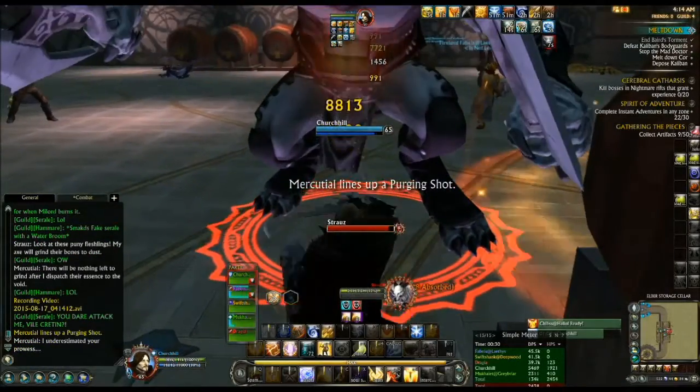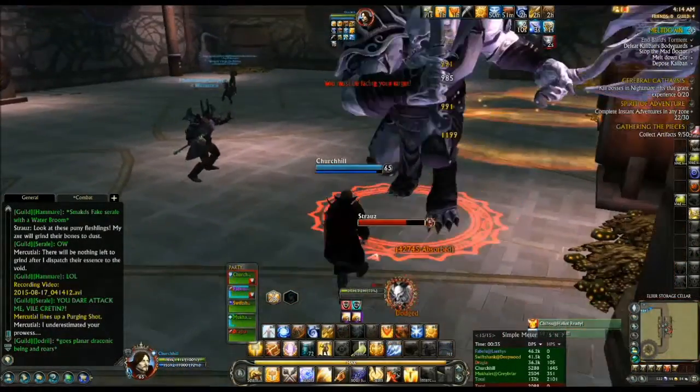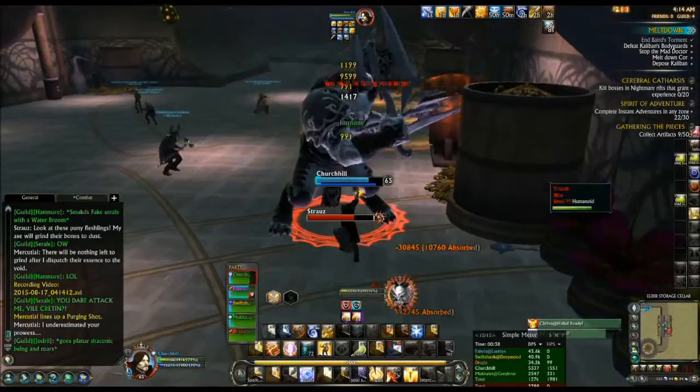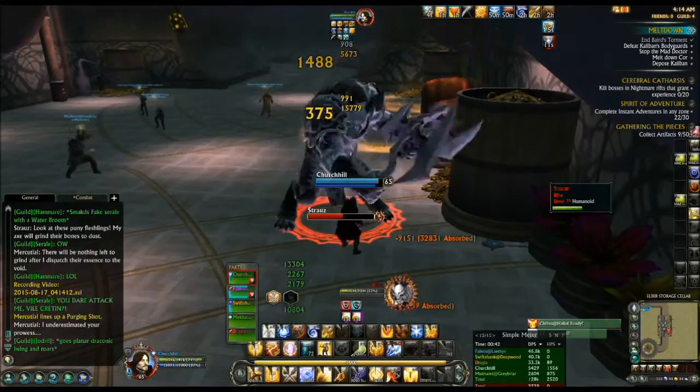She cannot be aggroed, so don't even worry about that. Take the big guy and tank him by the wall to the right, so he'll drop his AoEs along the wall and not within the party.